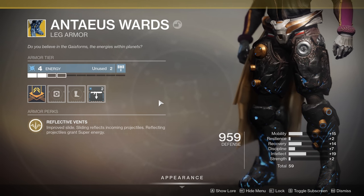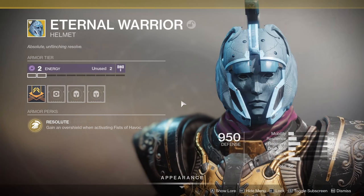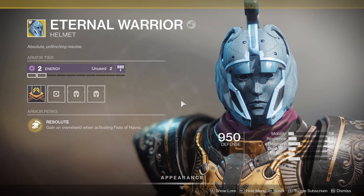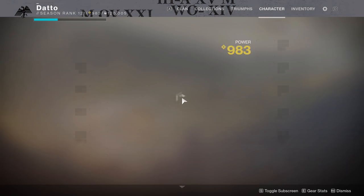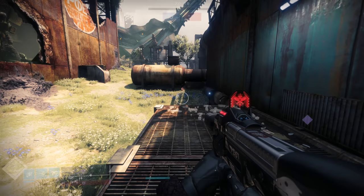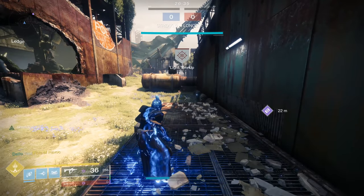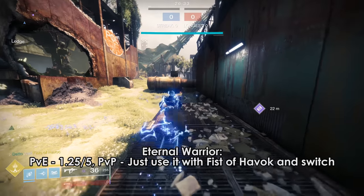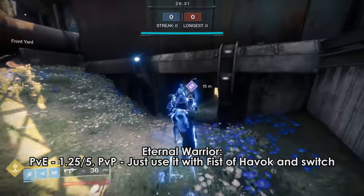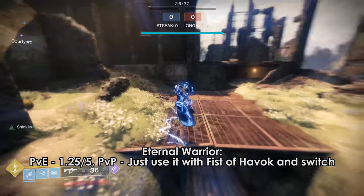Going down the list of remaining exotics not yet mentioned — Rapid Fire mode. Eternal Warrior gives an overshield when using Fist of Havoc. You can't change your gear in master level content, and I would never use this in a locked PvE activity anyway. This is an exotic you switch to right before using Fist of Havoc in PvP and not much more. In that very specific instance it's good; in any other instance, it's not.